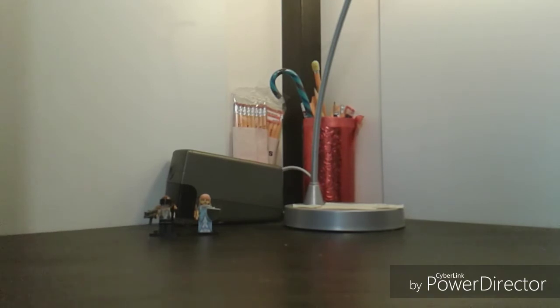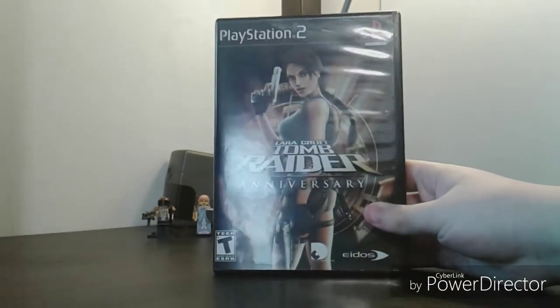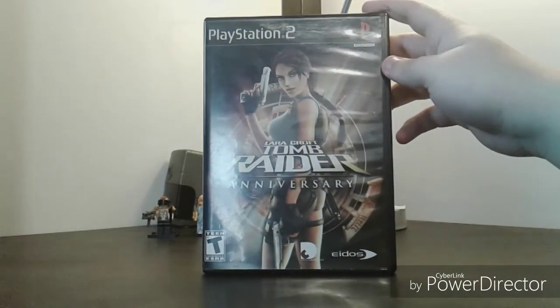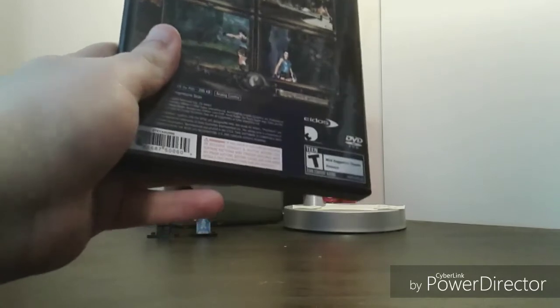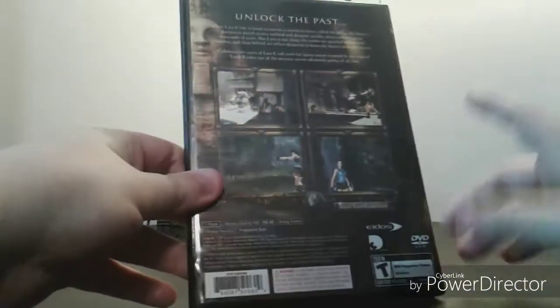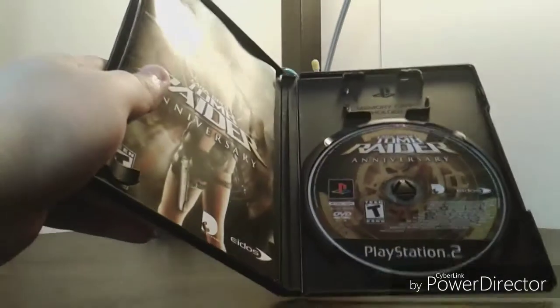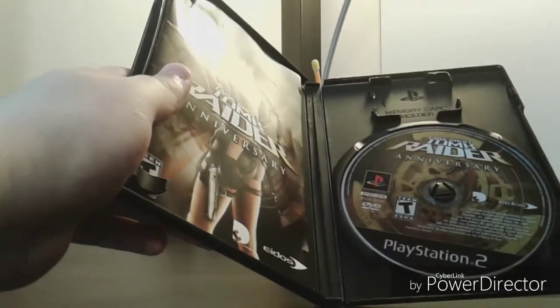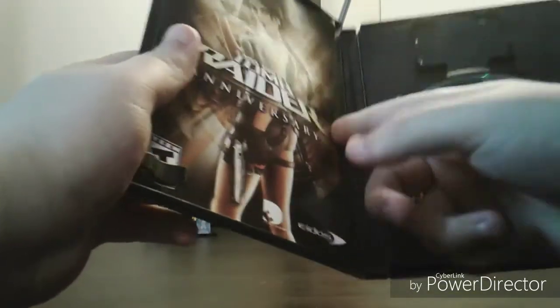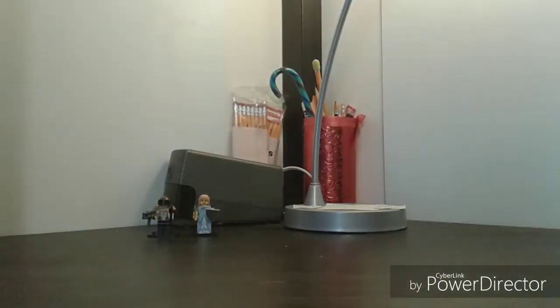We have the last PS2 games from Bull Moose. First, just to get it out of the way, is another Tomb Raider — Tomb Raider: Anniversary. Great game, excellent remake of the original Tomb Raider. It plays a lot like Uncharted but came out before Uncharted, I think. Spine and the back: 'Unlock the past' — nice graphics. I've heard the PS2 version is actually the best version of the game. Inside is the disc with some Aztec treasures, and the manual with the same Lara cover art and the Sphinx of Egypt.